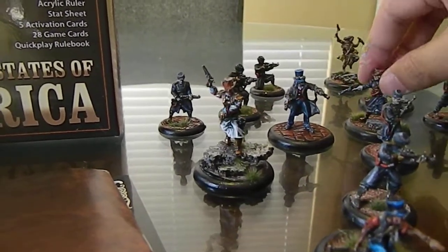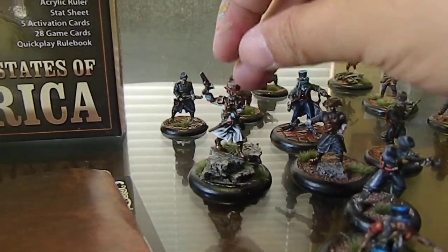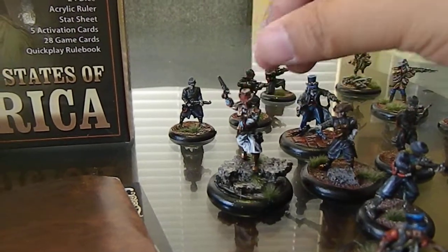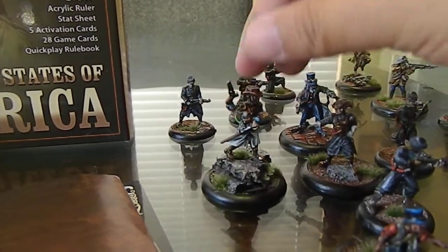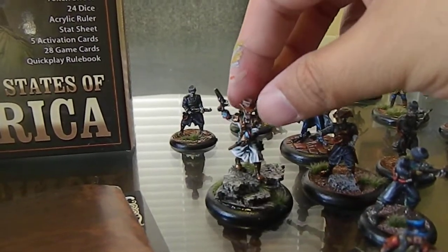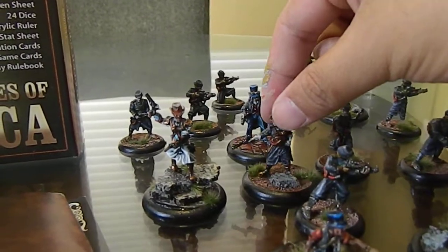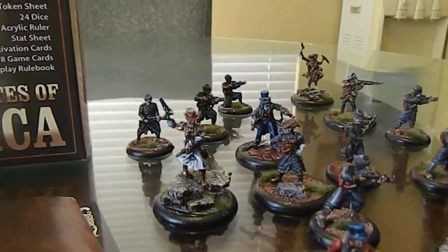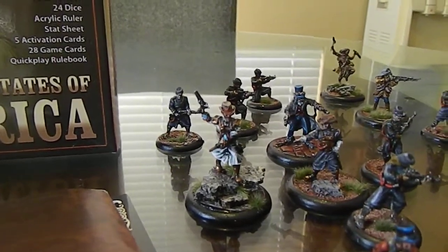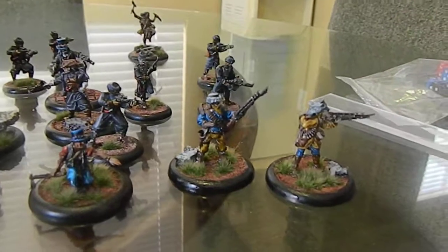We've got two lieutenants. I painted these guys different colors — this guy kind of looked more important, so he's going to be like my Booker DeWitt, because I've been playing a lot of Bioshock. That's my Booker, and then this is your stock lieutenant. Also comes with these two sniper guys — these are your buffalo hunters.